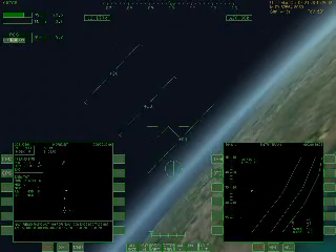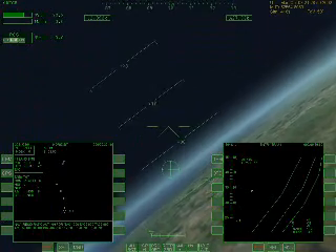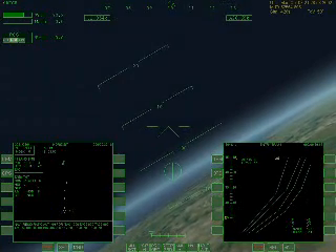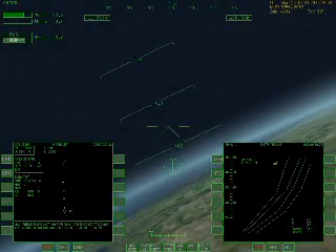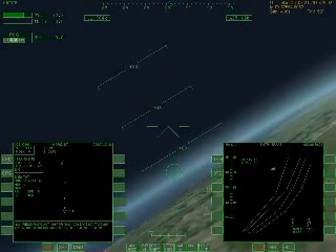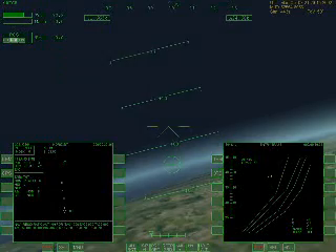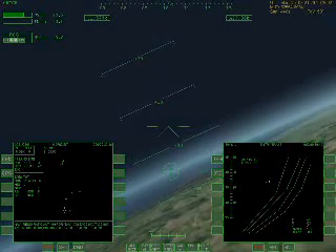We're going to be doing a right turn — a very minimal turn towards runway 15. Energy is good. We're high on the profile but our drag values are pretty good. We're on the money. I can see the Kennedy Space Center. Everything looks good.